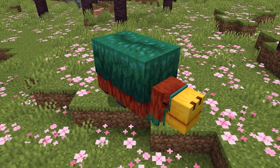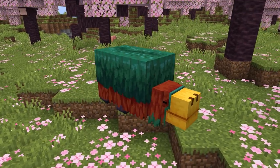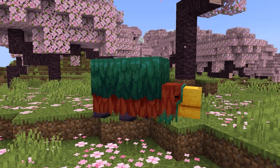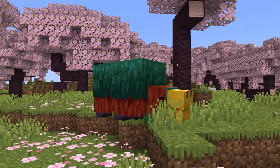Did you know that the sniffer actually has some lore behind it? From what we know, the sniffer is a mob that lived in the Minecraft world a long time ago. Though due to unknown reasons, the mob ended up becoming ancient, and can now only be found through eggs in ocean ruins. This mob definitely has some mysteries surrounding it, but hopefully we'll be able to find out the truth about this ancient mob.